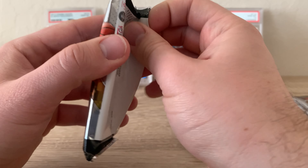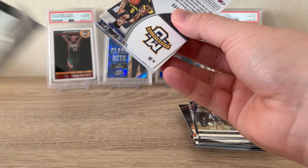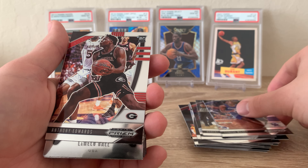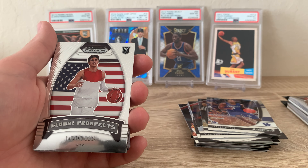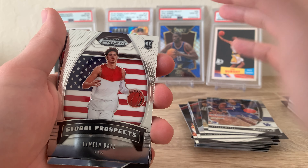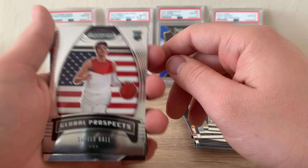All right, we're on our third pack now. I think we're doing pretty well so far — hopefully we can get a sick red, white, and blue later, that's still what I'm most excited about. Leading off with a Tyrese Maxey from Kentucky, a nice Anthony Edwards — putting that one off to the side. And a nice LaMelo Ball Global Prospects. For 10 bucks, honestly, if you can find them at Target — even though he's not in an NBA uniform — I mean, for 10 to 13 bucks, I think you're getting a deal.